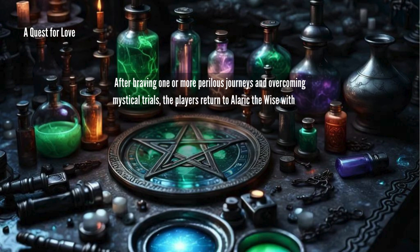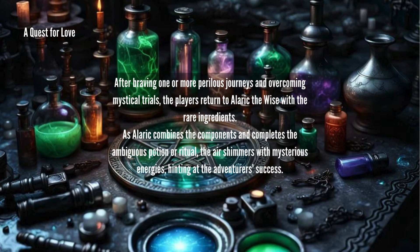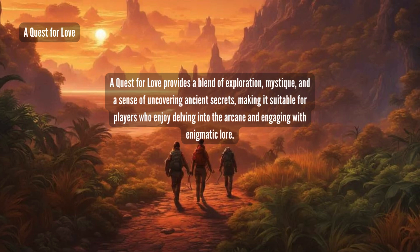After braving one or more perilous journeys and overcoming mystical trials, the players return to Alaric the Wise with the rare ingredients. As Alaric combines the components and completes the ambiguous potion or ritual, the air shimmers with mysterious energies hinting at the adventurers' success. A quest for love provides a blend of exploration, mystique, and a sense of uncovering ancient secrets, making it suitable for players who enjoy delving into the arcane and engaging with enigmatic lore.